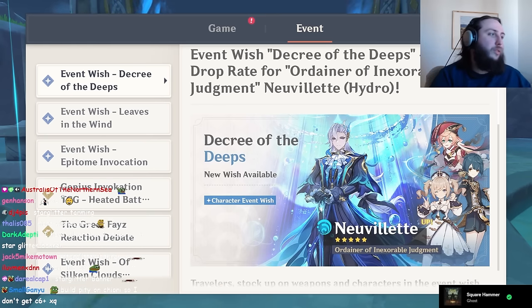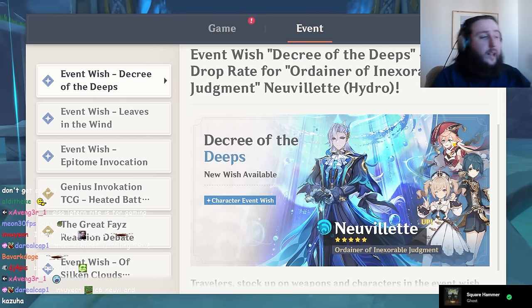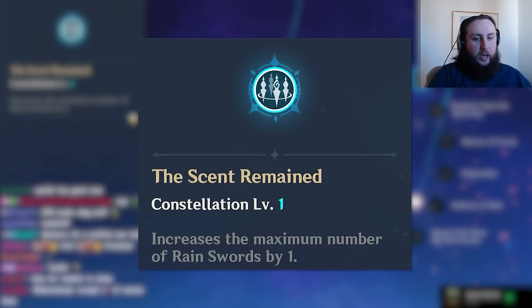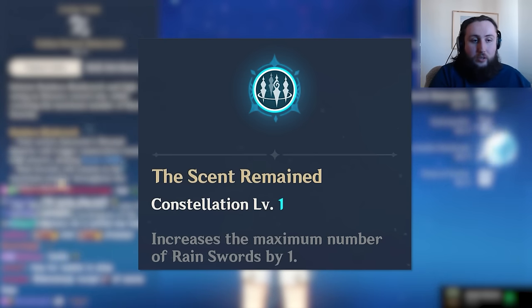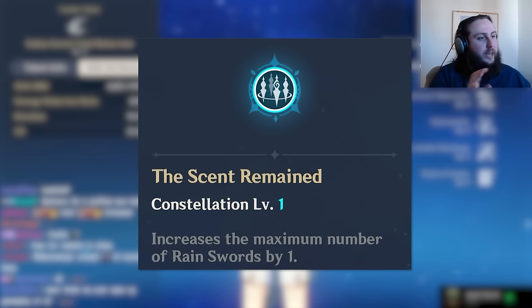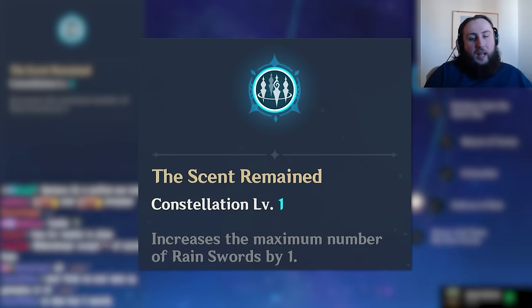Barbara and Yanfei are both not the greatest. Barbara's constellations are pretty bad across the board, and Yanfei has a few useful ones. Starting with Xingqiu: his C1 is arguably his worst constellation — it just slightly increases the healing when his burst expires because you get healing from four swords instead of three. You don't usually just use your E and skip your ult, and the rain swords don't break when you're hit during his ult, so this barely matters. C1 really doesn't do much — it only slightly increases his healing, which is already not that great.